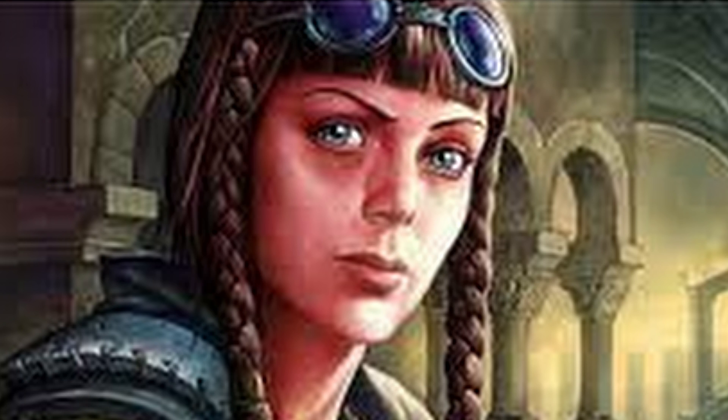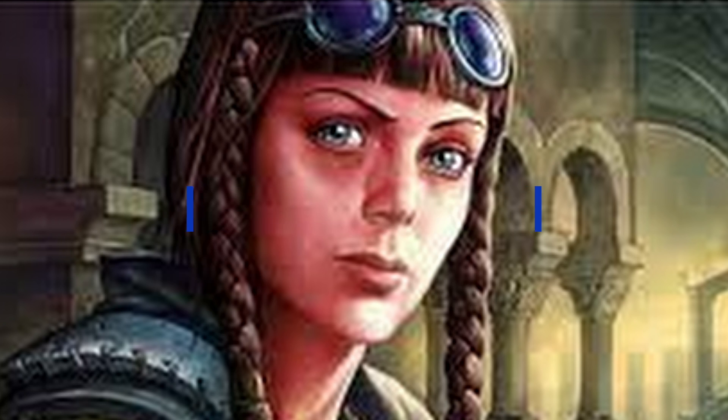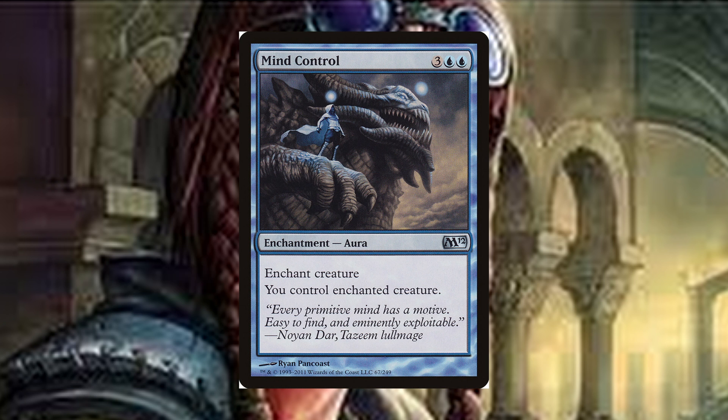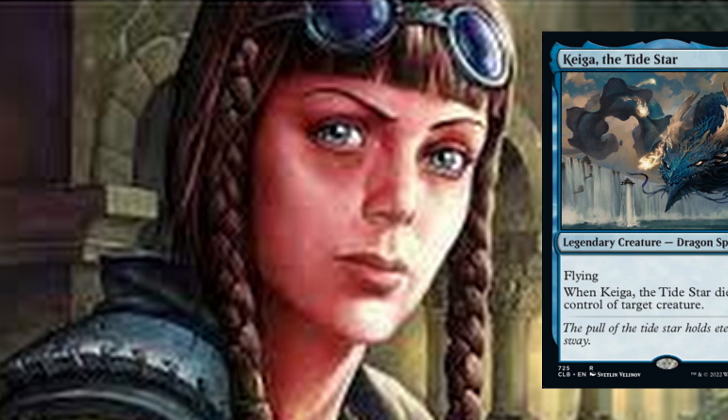The next part of this deck is looking out at all of our opponents' cool toys and deciding which ones we're taking. To accomplish this, we run effects like Control Magic, which is a four-drop enchantment — enchant creature, you control enchanted creature. Mind Control: five-drop enchant creature, you control enchanted creature, which is strictly worse than Control Magic. Kaiga the Tidestar is a six-drop five-five flying dragon spirit. When Kaiga the Tidestar dies, gain control of target creature. All these are great examples of how to maintain pressure in a game where everyone gets to play the most powerful cards in their hand for free. These cards act as pseudo removal since they lose their best cards, but we also gain value off of their creatures.